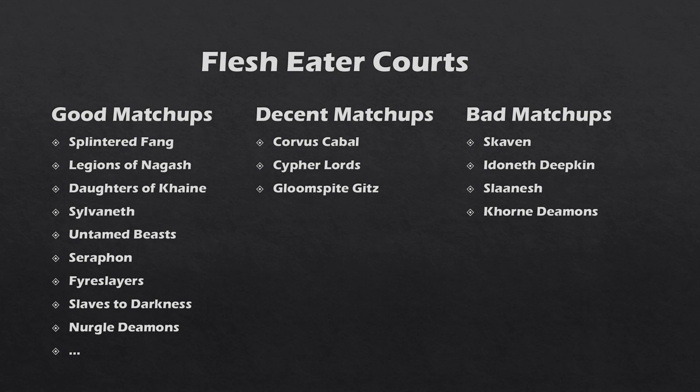Flesh Eater Courts are a very top tier warband, so as you'd expect they have a lot more good matchups than bad matchups. They basically have three unit types. They have very fast-moving and heavy-hitting guys with their Crypt Flayers, who are quite expensive. Then they have the Crypt Horrors who are also very powerful, with exactly the same damage output as the Crypt Flayers, but a lot cheaper because they don't have the high movement of flying — very good value for money in terms of their punchiness.